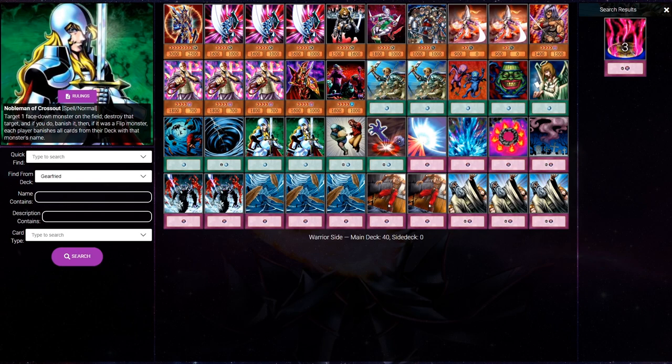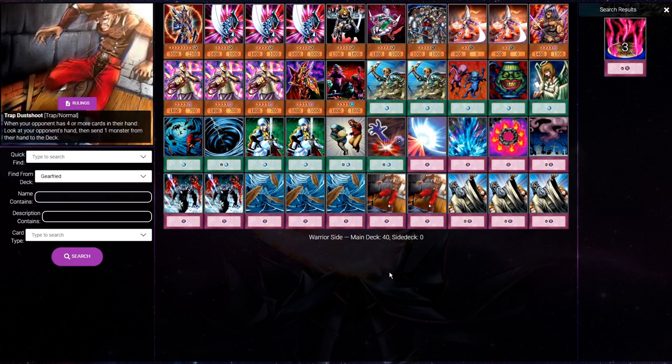So the new way of side decking became what I call the expected value philosophy. The shift was that instead of the side deck being a tool to cover for your main deck's weaknesses, it became almost an extension of the main deck used to get the best overall matchup versus the meta. Rather than saying 'empty jar is a bad matchup, I'm going to side for that,' the new thinking is: empty jar is only 1% of the meta — I don't want to waste side deck space on it when I could be siding for chaos, which is like half the meta.